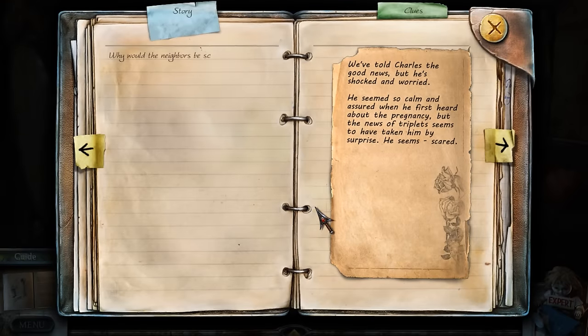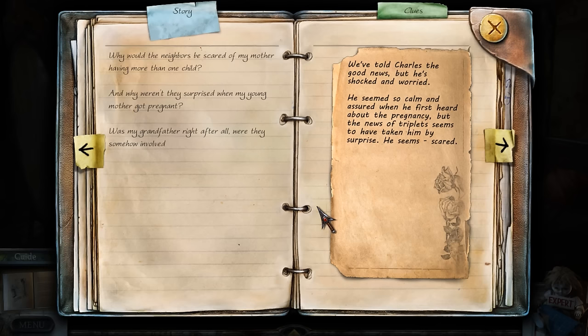We've told Charles the good news, but he's shocked and worried. He seemed so calm and assured when he first heard about the pregnancy, but the news of triplets seemed to have taken him by surprise — he seems scared. Why would the neighbors be scared of my mother having more than one child? Why weren't they surprised when my young mother got pregnant? Was my grandfather right after all — were they somehow involved? Obviously, at this point, yes. I guess a deal was struck, some sort of bargain — the house at a really cheap price for a child, possibly. But maybe they got more than they bargained for?